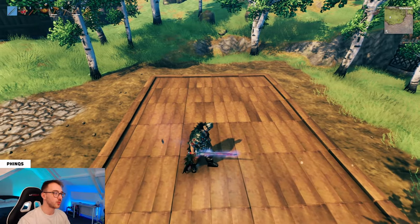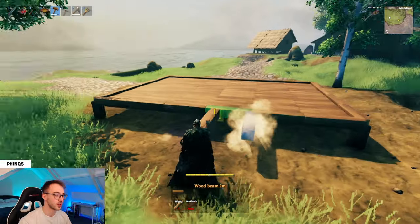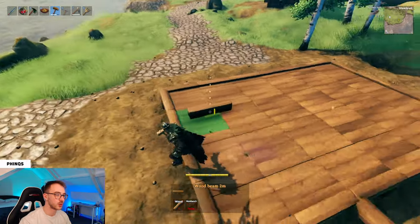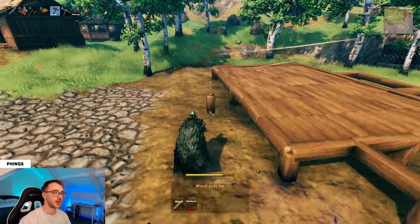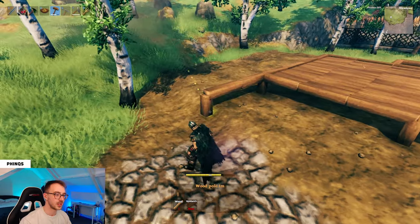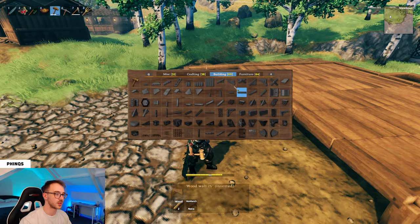Now that we've got our main room built, we can add on all the extra shapes. Come to the back of the structure and add on another two by one rectangle for the fireplace, supporting it underneath. Toward the front, add another two by one for the outward bay window with supports underneath. At the corner — which will be our entrance — create a three by two area for a sheltered entrance.